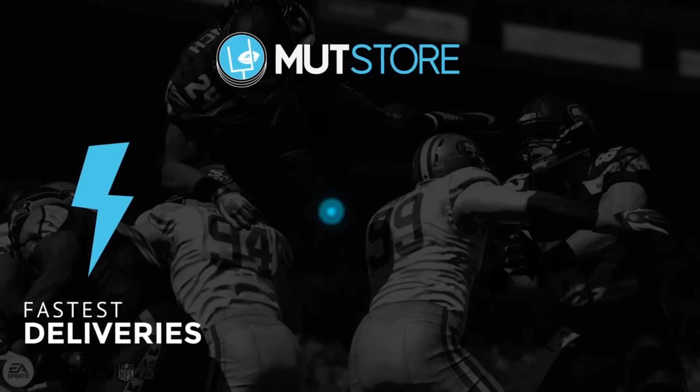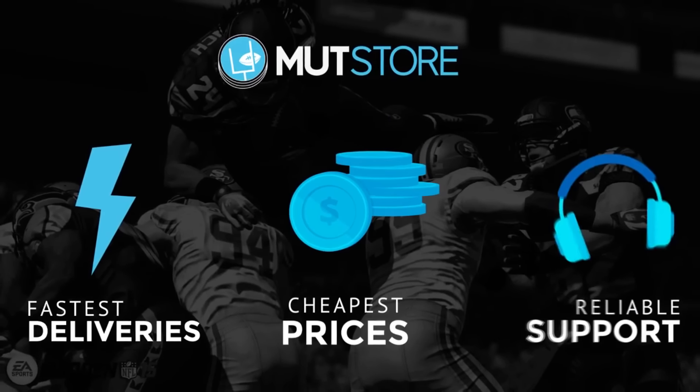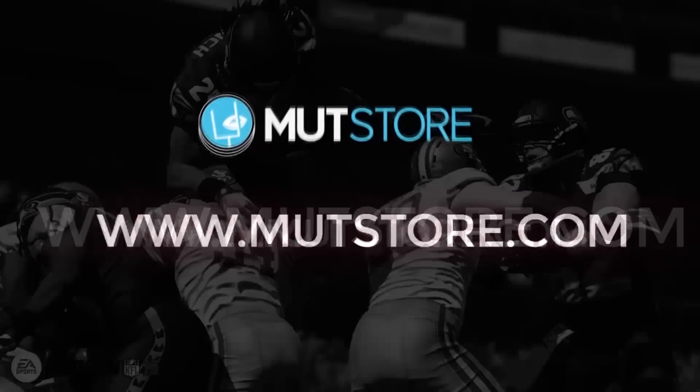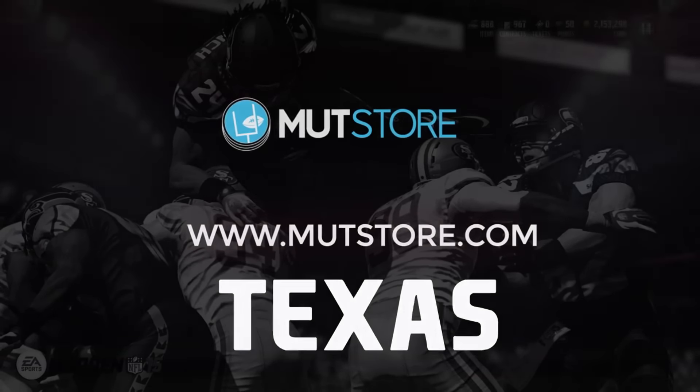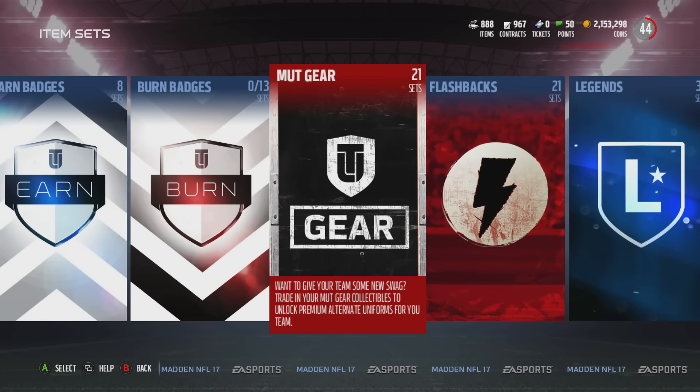For those looking to buy or sell MUT Ultimate Team coins, check out the MUT store — they have cheap prices, fast delivery, and great customer service. Use code 'texas' at checkout for a 10% discount.